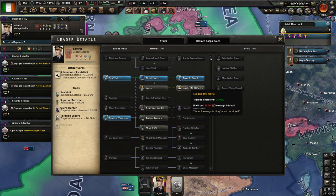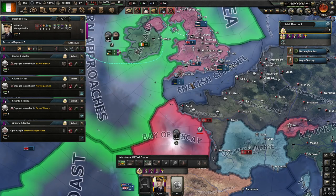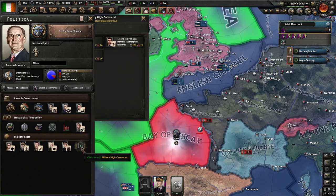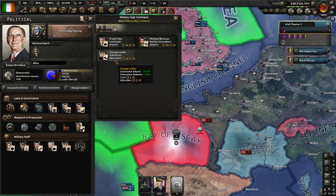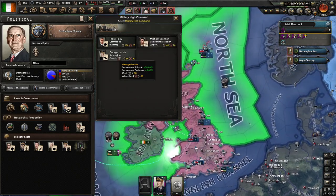We're free to cooldown — shoot them again, they're not dead yet! Now I think I can put him in here. These specialists cost less political power but cost more command power, and I basically have none left anymore.